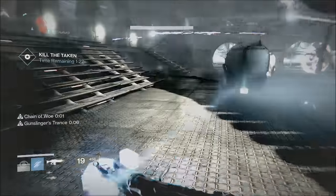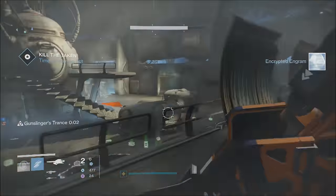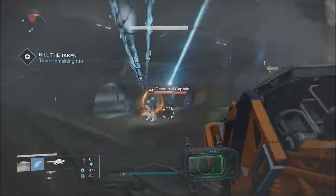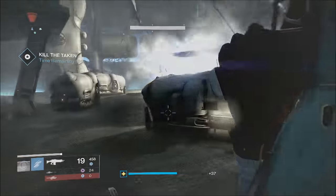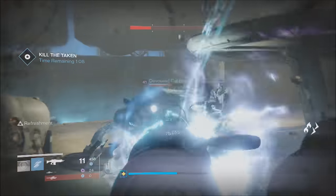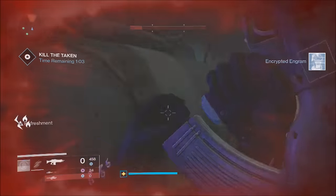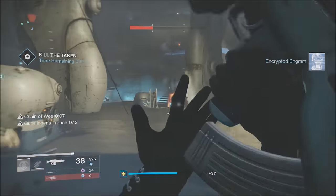Once all the blights are down, do some damage to the boss, then more blights will appear. In total, about six or seven blights will spawn ads. Once you have all seven down, get rid of the boss — who isn't that difficult — then focus on clearing the remaining ads, which should only be captains and centurions. Once that's done, you're complete.